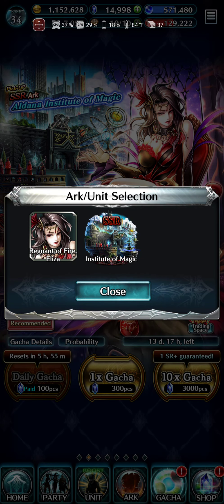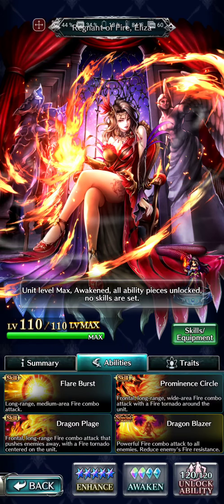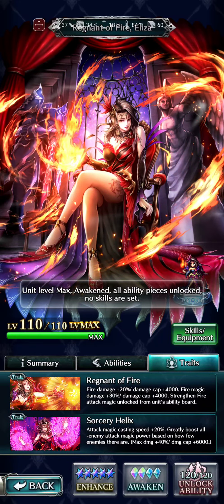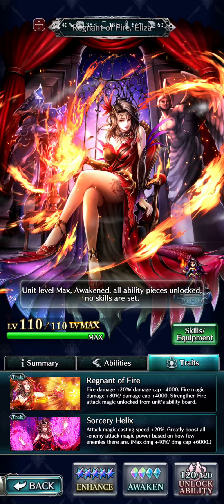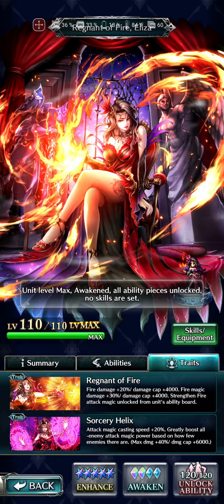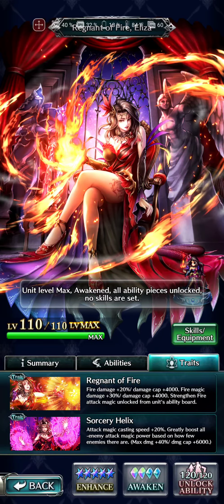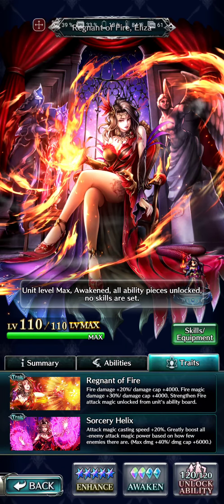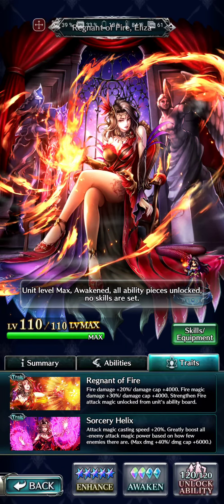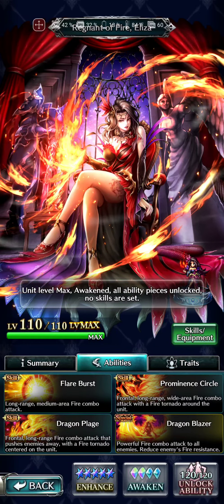We have some Lapis that I grinded out. Region of Fire. She looks good. Somebody cut down their little red dress a little bit. This was the first girl to ever actually change a spell in the game. Magic attack, attack magic half speed plus 20%. Greatly boosts all enemy attack magic power based on how few enemies there are. That's pretty cool — because against a boss, she's going to get that plus 40% and plus damage cap, 6,000.